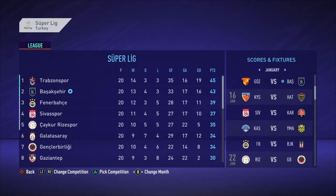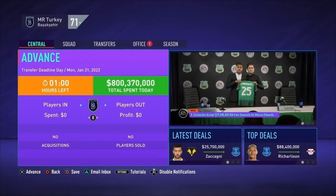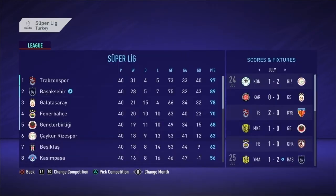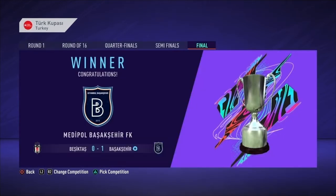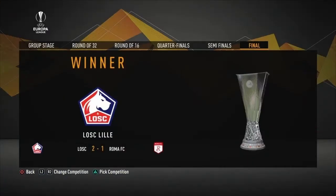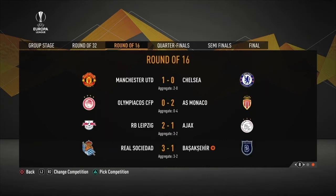Nothing in the January transfer window, so on to the end of the season. For the second straight year, we finished second in the league — this time behind Trabzonspor. For the second straight year, we won the Turkish Cup, this time over Besiktas. Man City won the Champions League over Real Madrid. Lille won over Roma in the Europa League. We lost in the round of 16 to Real Sociedad.